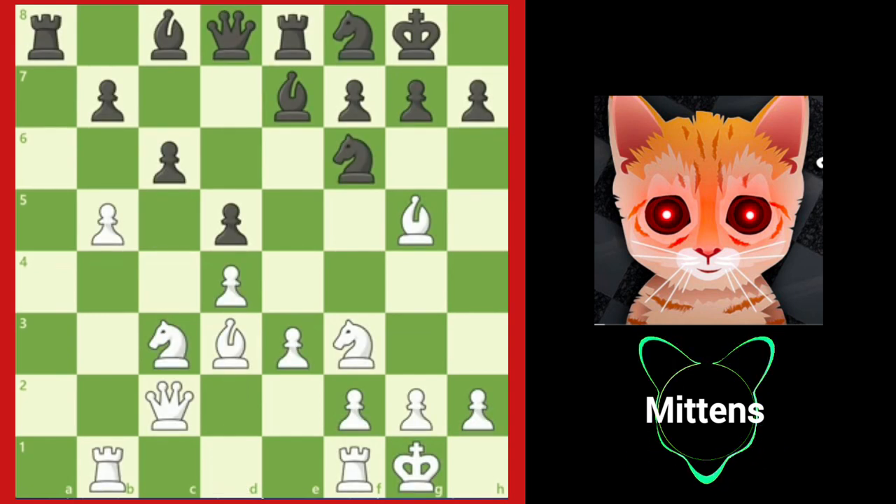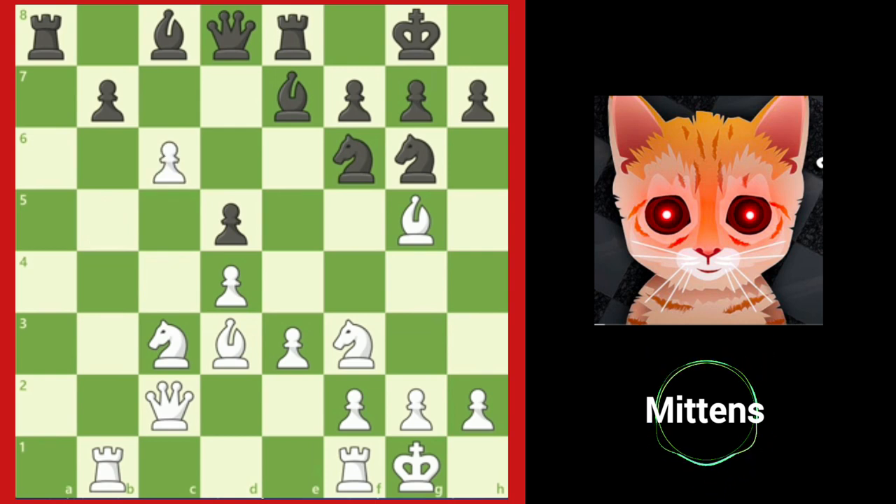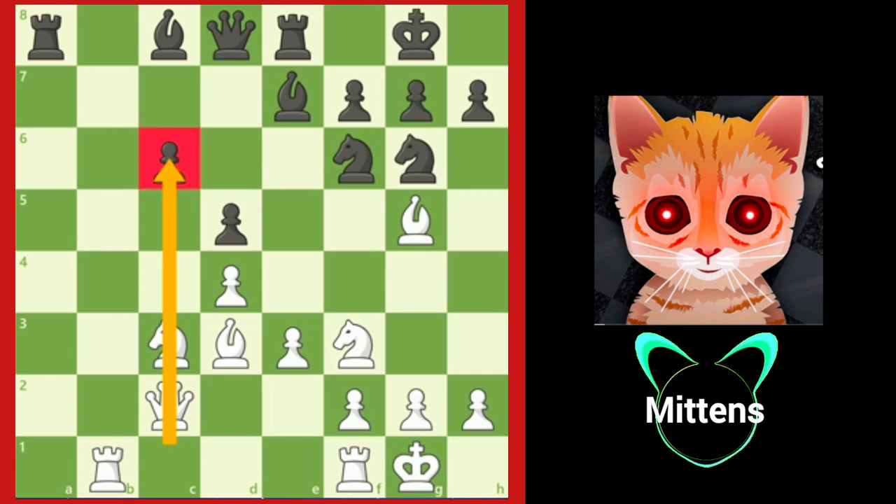Finally, if black doesn't move the C pawn and instead makes a developing move such as Ng6, white's minority attack succeeds in creating a weakness after B takes C6 and B takes C6. Black has a weak pawn on C6 that will be put under heavy pressure on the C file, and will be a long-term weakness for black to defend.